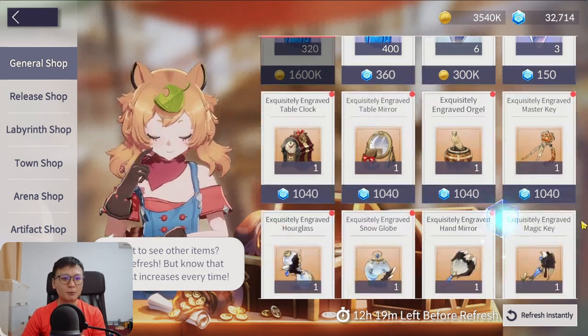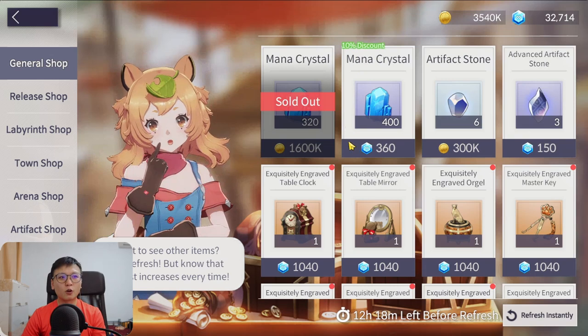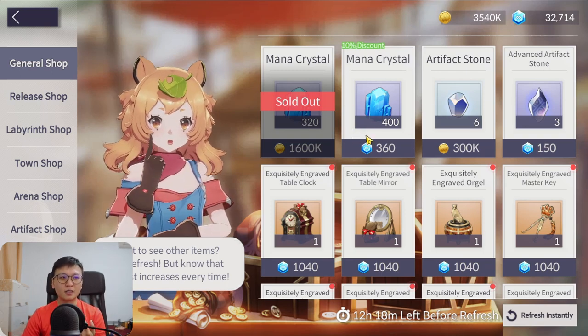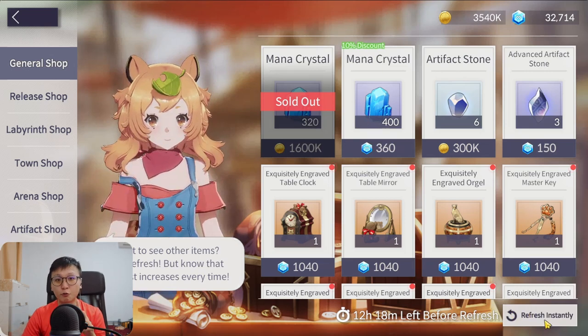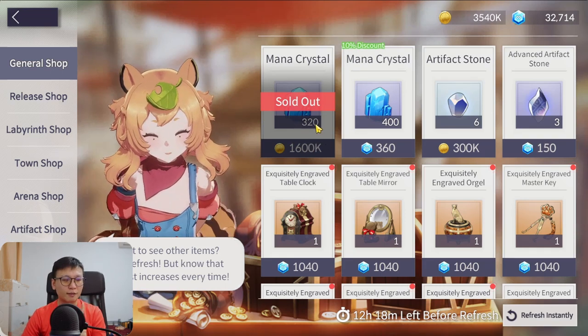Do not buy the Keeps 6 — they are absolute bad value, don't do it ever, no matter the discount. Mana Crystals for gems also isn't worth it unless you're a mid-spender buying it every single day. With the Manon Pack you get one free shop refresh, so you can buy Mana Crystals twice, but you might run out of gold doing it every day.